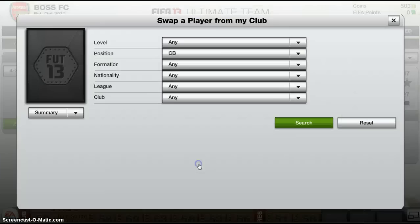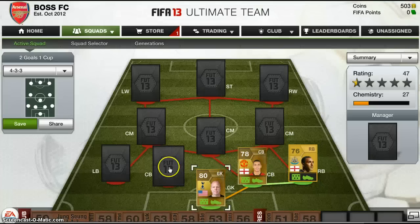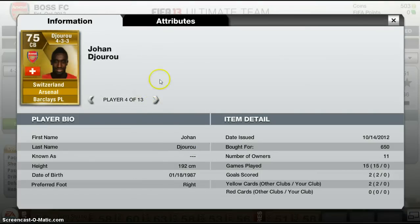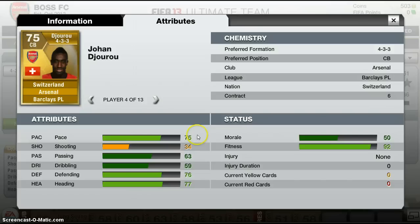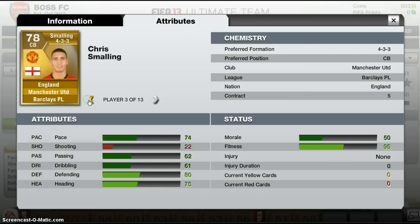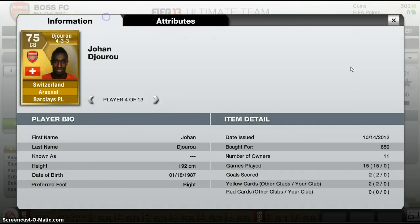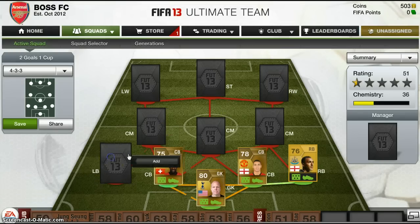Next centre-back - did you see that? There was some chemistry there for both of them being English. The other centre-back we have is Juru from Arsenal. He's 192cm, so he's quite tall which is good. He's really strong, got a decent amount of pace. His defending's not as good as Smalling but still pretty solid. His heading is 77, better than Smalling's 75. When the opposing team get a corner he could pretty much head it out of the way. Got him for 650 - he's had 11 owners.